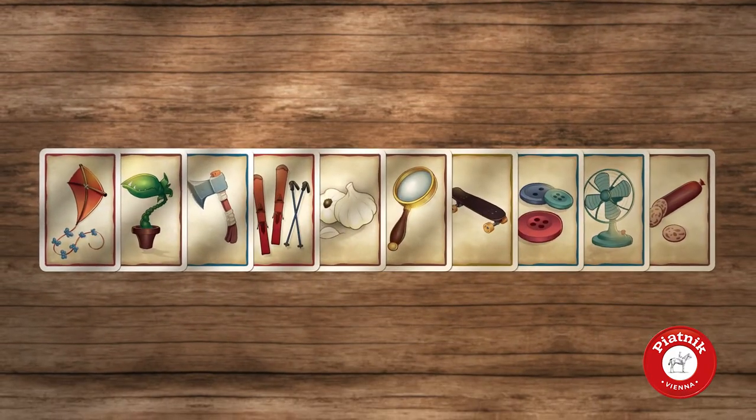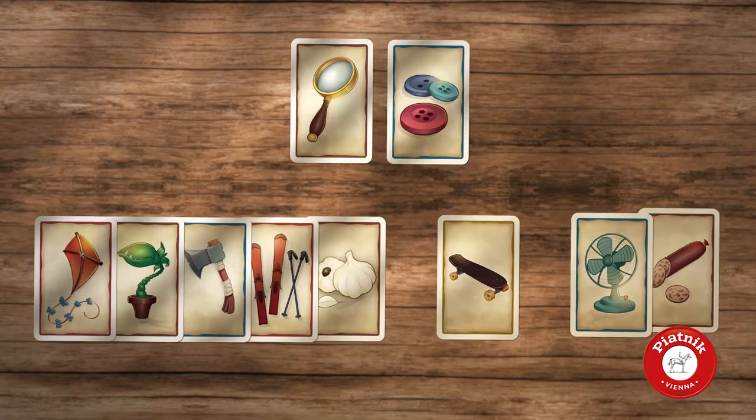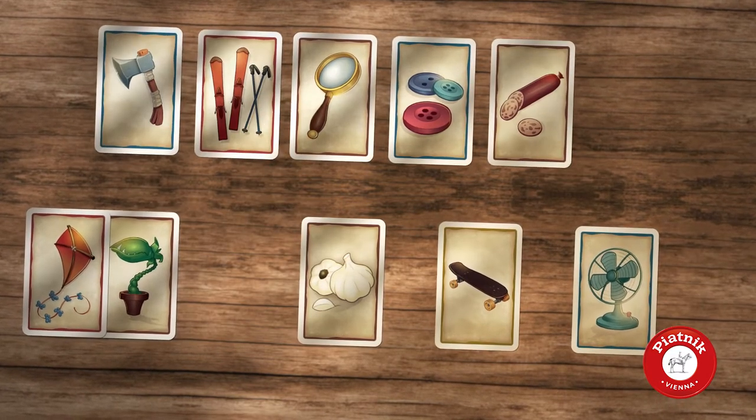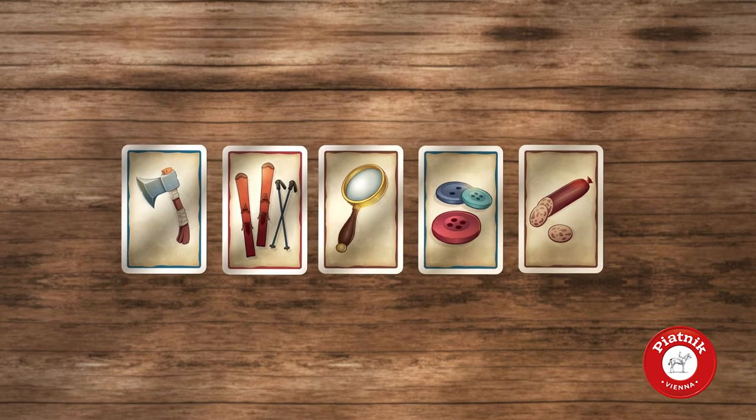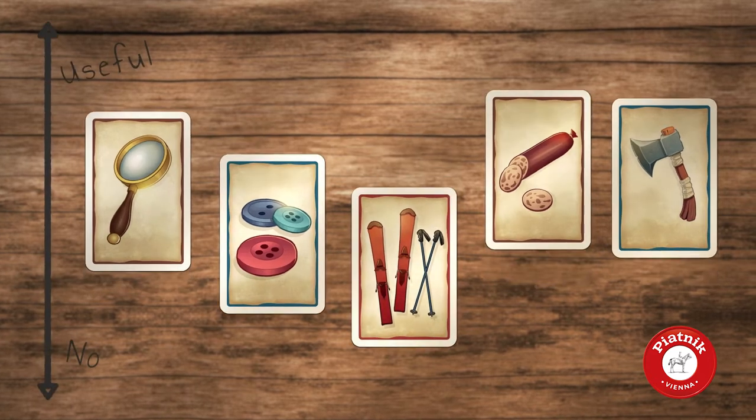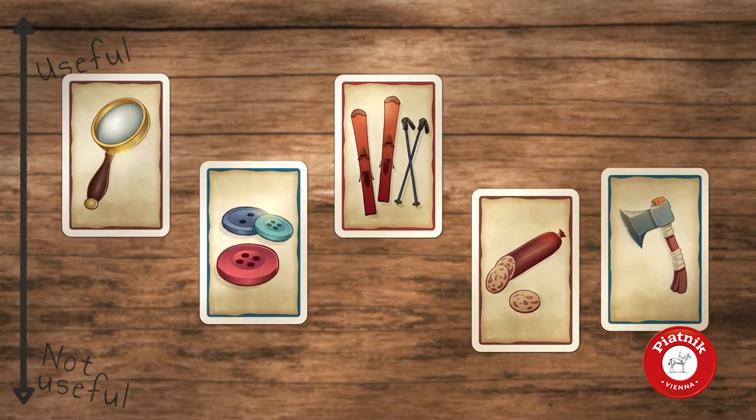Then choose 2 objects from your hand that you think are the most useful for solving the task, plus 3 items which you believe are the least useful. Shuffle all 5 cards and place them face up in the middle of the table. Now your teammates try to get the 2 useful objects.